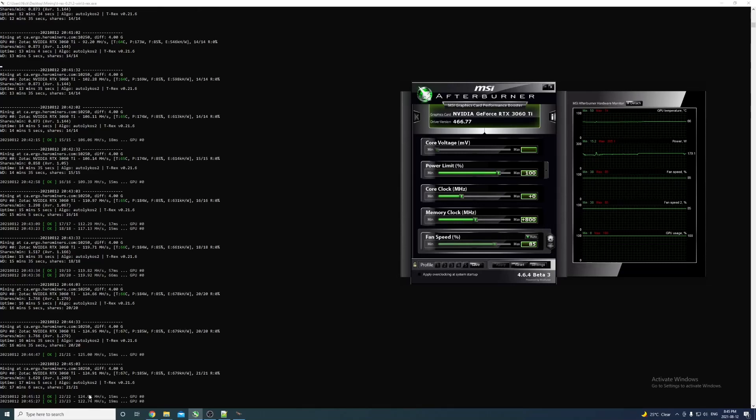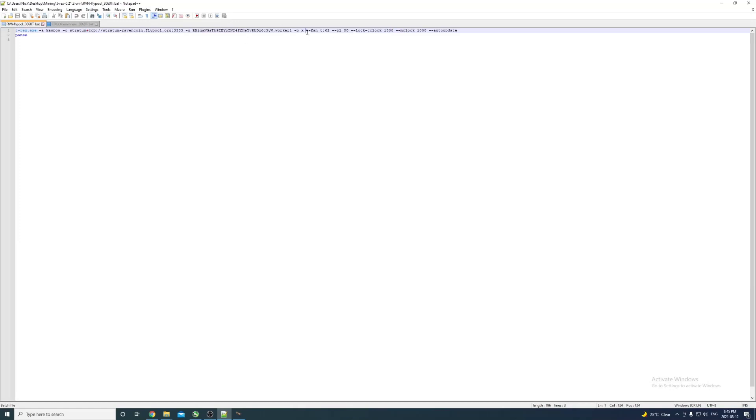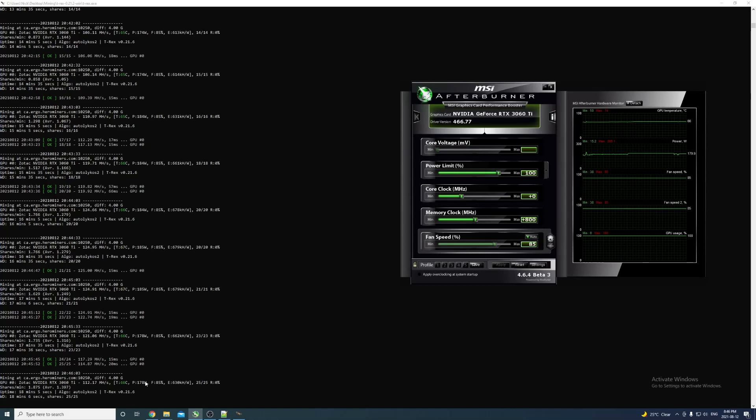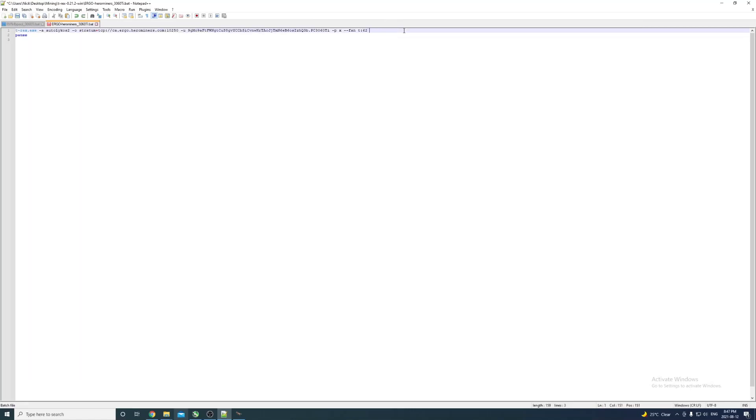It seems like it stabilized around 125 megahash - we only got 5 more megahash from the push. I want to show one thing: in the batch file you can use a command to set a target temperature for the fan instead of a hard-coded percentage. Also, from what-to-mine, we should be getting 155 megahash on Ergo for about 130 watts, so we're far from that. I'll set the memory clock directly in the miner using double-dash m-clock.